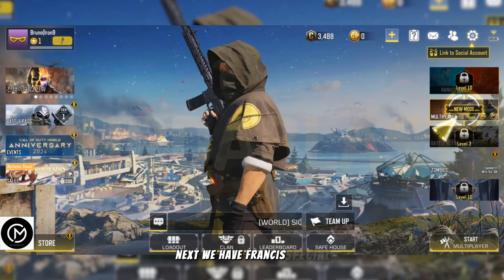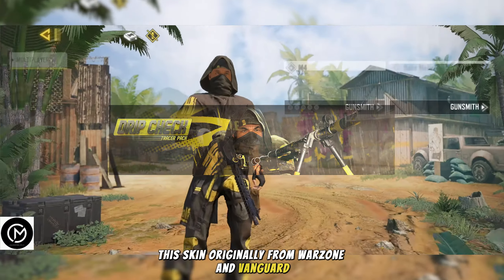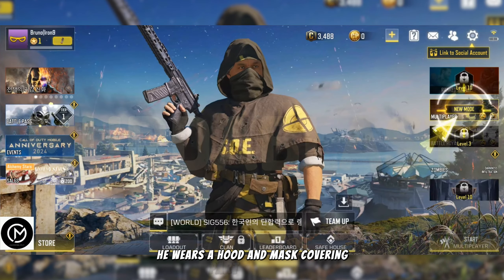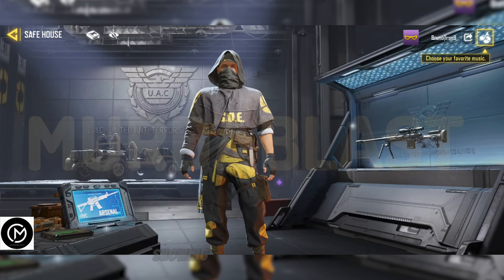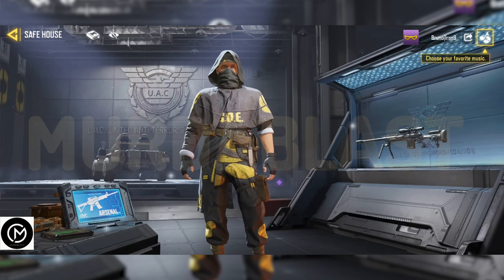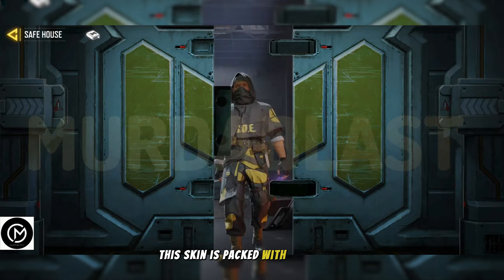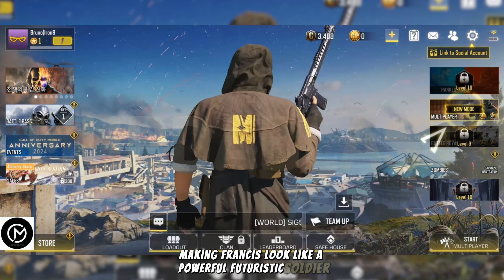Next we have Francis Special Operations Executive. This skin, originally from Warzone and Vanguard, gives Francis a tough, mysterious look. He wears a hood and mask covering part of his face. His outfit includes utility pockets, straps, and a battle-worn cape showing he's been through intense fights. His suit has black armor with bright yellow accents. This skin is packed with detail and bold colors, making Francis look like a powerful futuristic soldier.